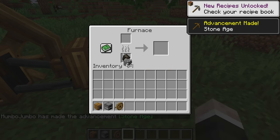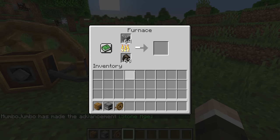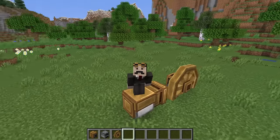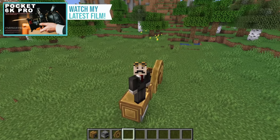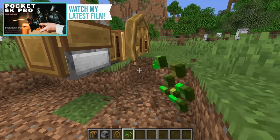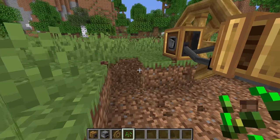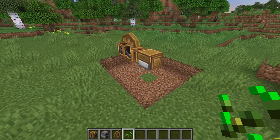The only issue is for this furnace engine to actually generate power, the furnace has to be activated, which means I need a constant source of fuel and also things to smelt. The first thing that comes to mind is trees, because you can smelt the wood from trees to get charcoal, and then use that charcoal to actually fuel the furnace. So I guess before we do anything with the mechanical arms, I have to create an infinite power generator making use of an automatic tree farm, and an automatic bone meal farm as well, because we're going to need bone meal too.